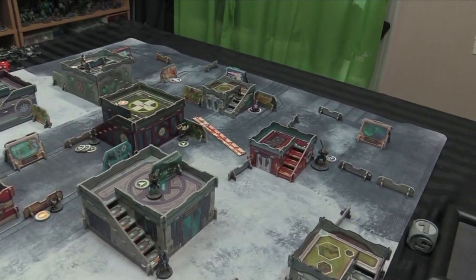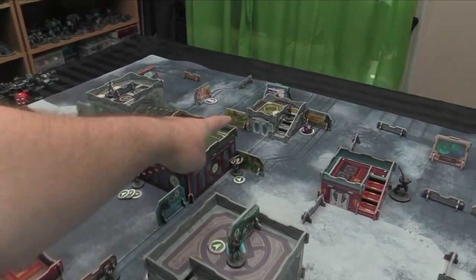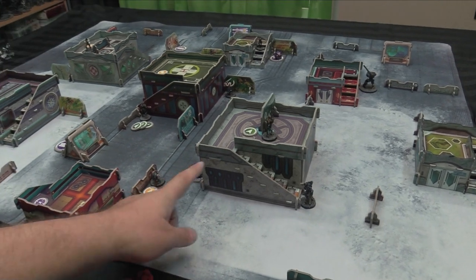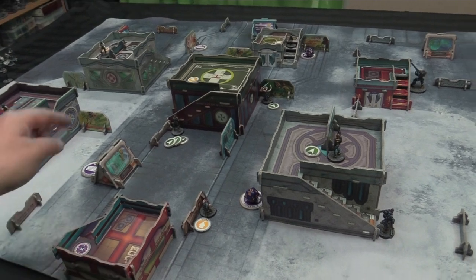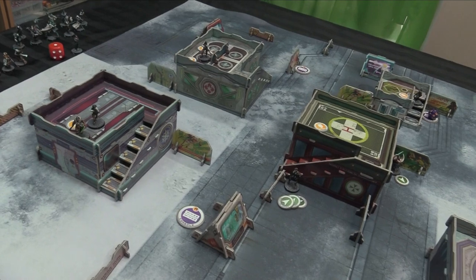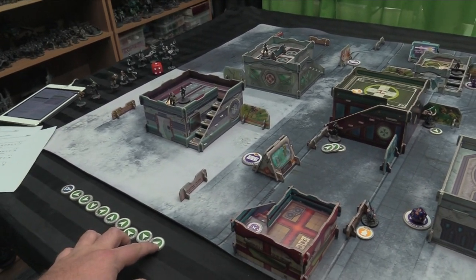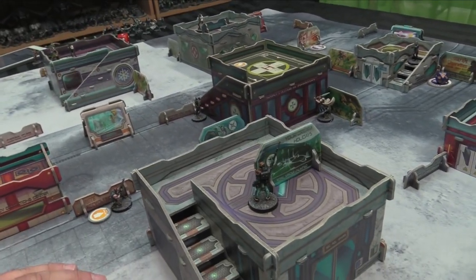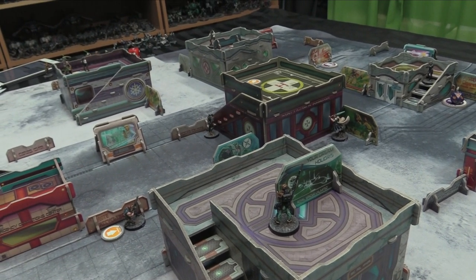End of O12's first turn: Hippolyta and the Paramedic are in one zone, the Beta Trooper is in another, and the Epsilon and Gangbuster are in a third zone — three zones being threatened. For Yu Jing's turn, the Tiger Soldier is off-table, giving nine regular orders plus a lieutenant order.